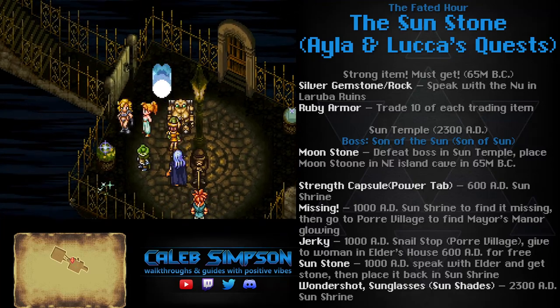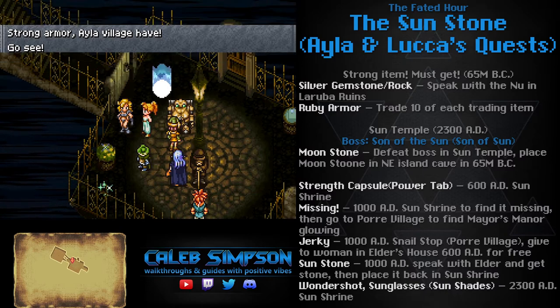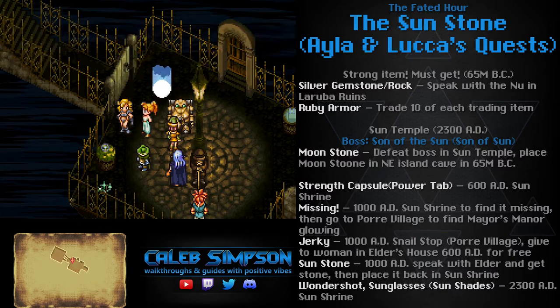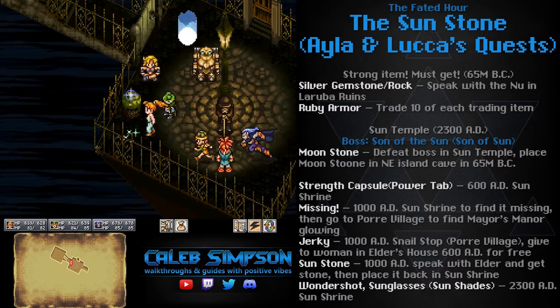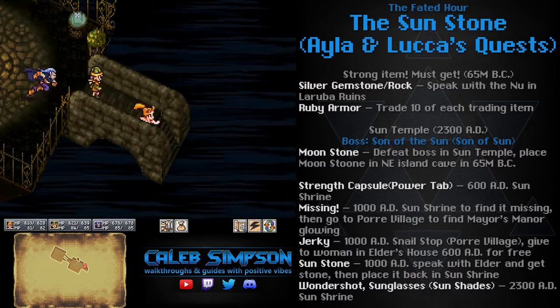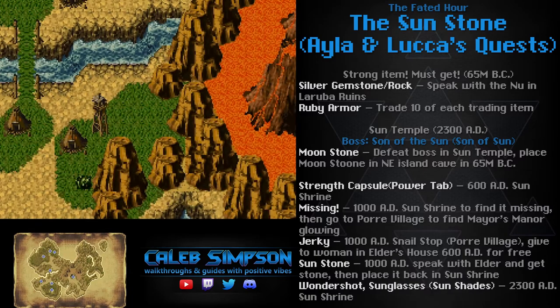Hello everyone, this is Caleb Simpson, and you're watching my walkthrough for Chrono Trigger for Nintendo DS. This video covers Ayla and Luca's side quests. Towards the end of the game you can do these side quests in any order, but I'd recommend you start with Ayla's because it leads to some really good armor, which is very useful for some of the other side quests, in particular Luca's. So I recommend you start with Ayla.